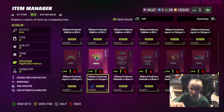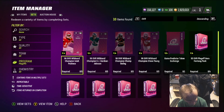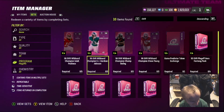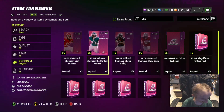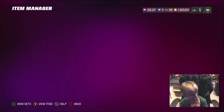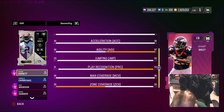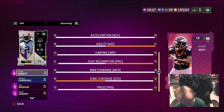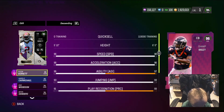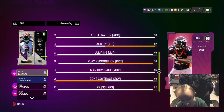We got the Champions: CJ Gardner-Jackson, Isaiah, Champ Bailey, and Steve Young. Let's look at Bailey first. He's got 96 speed, 96 acceleration, 97 agility, 93 play recognition, 96 man coverage, 93 zone, 92 press. He's got better agility and better play recognition, but Verrek has better zone.